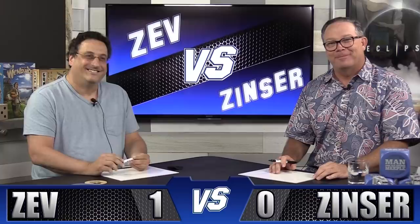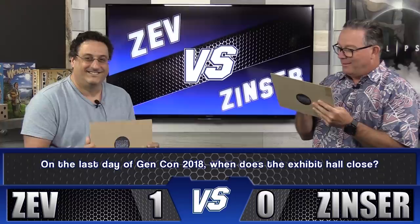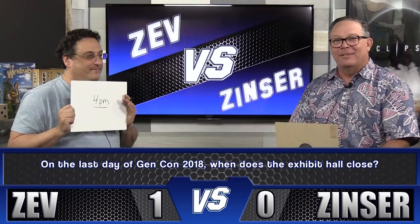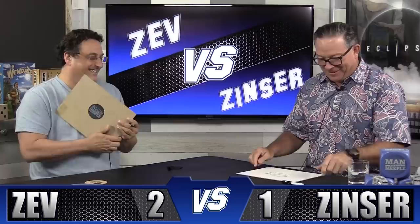Question number two — this is not a television question, so all you have to do is listen. We'll all be at Gen Con this week and you guys are big-shot publishers with busy schedules. On the last day of the show, when does the exhibit hall close? We're looking for a time in Eastern Standard Time. Zev answers 4 p.m. — that is correct! John also had 4 p.m. These guys must keep their own schedules. I quit working at 9 a.m., so I wasn't sure you'd know.